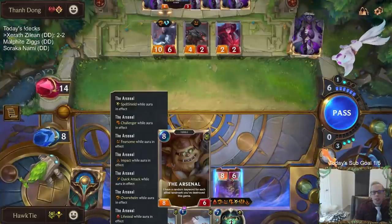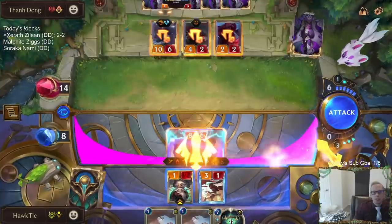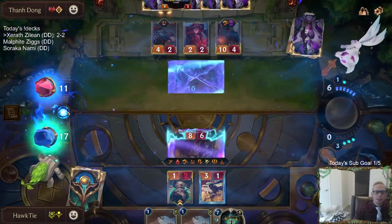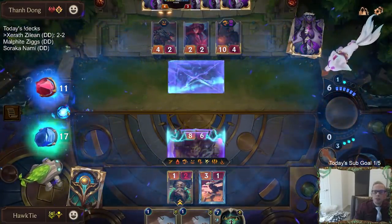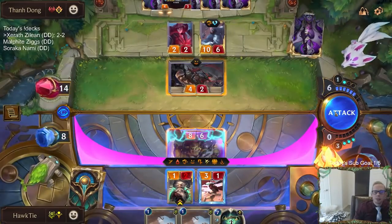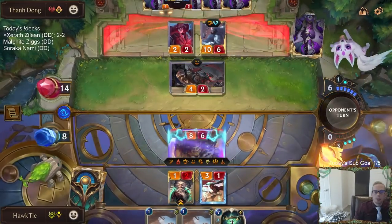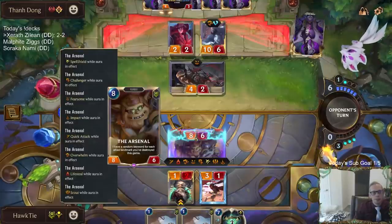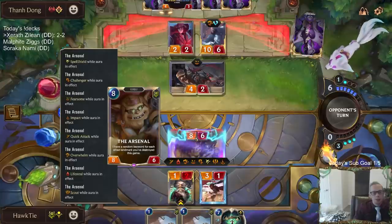So I guess I do have the ability to kill the Scion right now, don't I? Because even though they rally, I'm at 17. Oh, it has Scout also? Yo, alright, Scout also. Okay, never mind — we did win. This card is insane! Like, they just improved Victor, like much much improved Victor. This card is so much better than Victor.